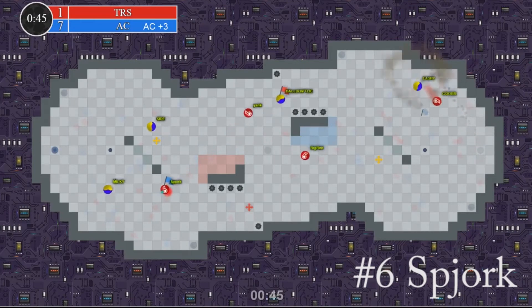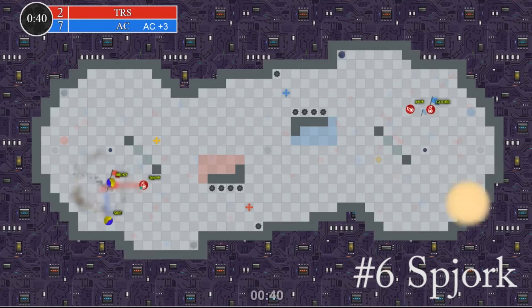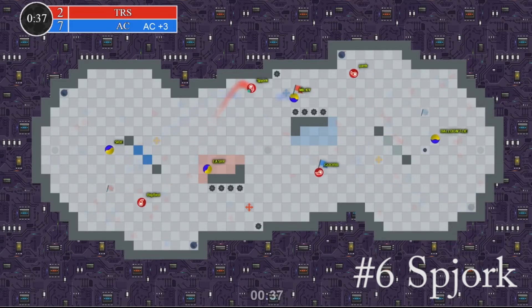At number 6, we have Spjork. Spjork has a Juke Juice and a Flake Error. Milke is tempted to go off the flag for that Juke Juice, and he's able to get past Sidewalk and nubstep both of them.